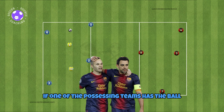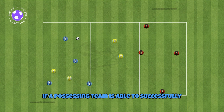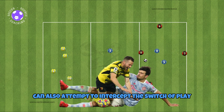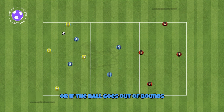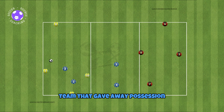If one of the possessing teams has the ball, two of the defenders can enter their area to try and win the ball back. If a possessing team successfully makes five passes and switches play to the other possessing team, they get one point. The defenders in the middle can also attempt to intercept the switch of play. If the defending team wins the ball — either by winning it back or if the ball goes out off the possessing team — they swap with the possessing team that gave away possession.